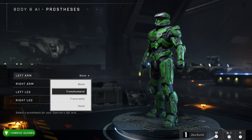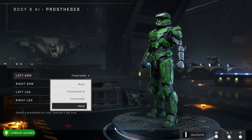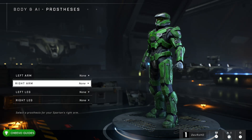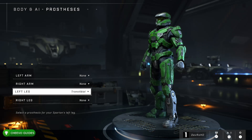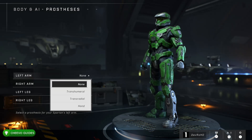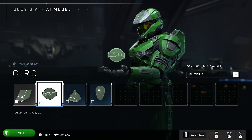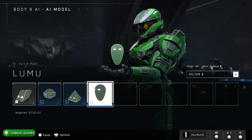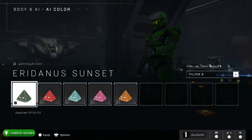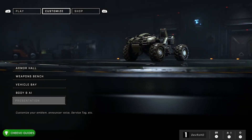Outside of that, they also have a prosthetics category — artificial limbs. If you want a fake arm or fake leg, there are three or four different options. Maybe you want a robot arm or a story behind your Spartan — like your left arm got blown up by a grenade. You can choose whether it's the left or right arm that has the prosthetic. Our final customization option is the AI model — you can change the shape as well as the color. I went with the little prism shape and chose red for the AI color.